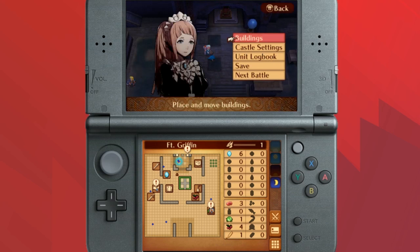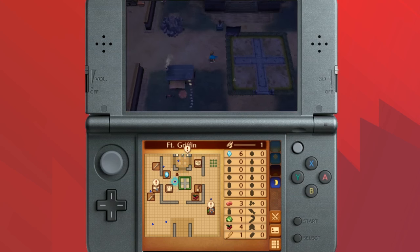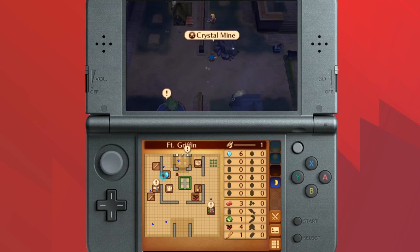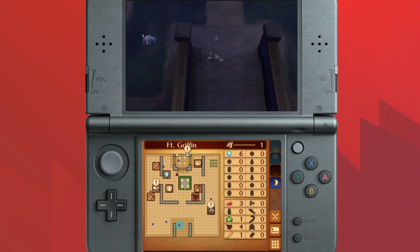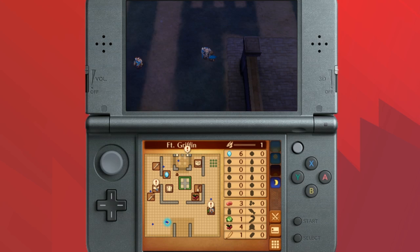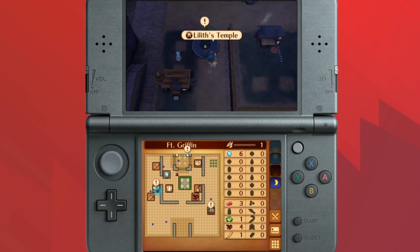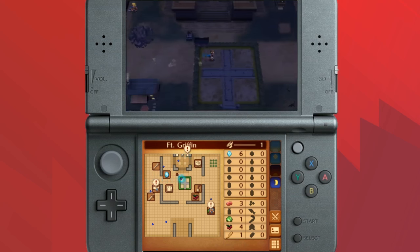I actually love that change a lot. In particular, in Awakening there was this spot where you would just check in once a day and two characters would be randomly standing around talking — it wasn't great, not very elegant. But here, you'll literally walk up to two of your units and they'll be having a conversation, and it feels a lot more organic and real. It's not just an option you're picking off a list.